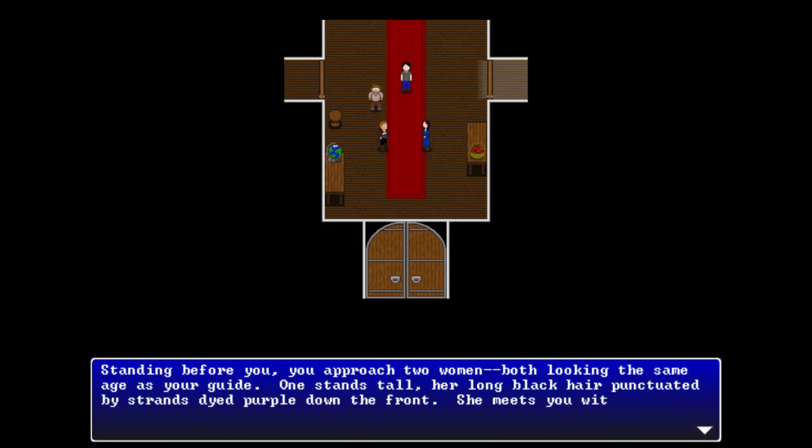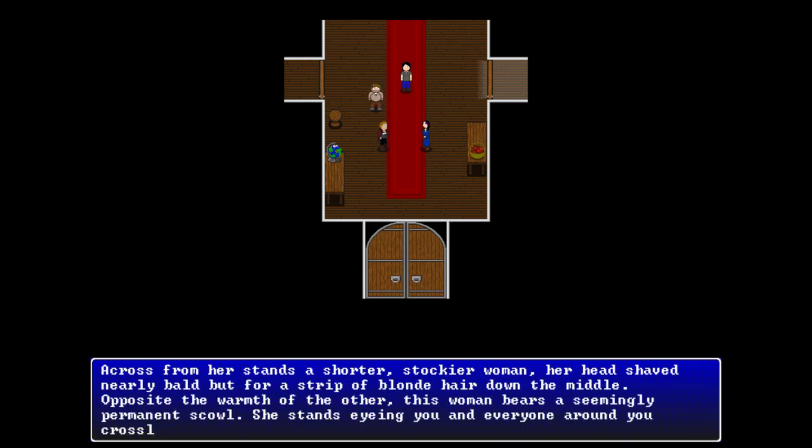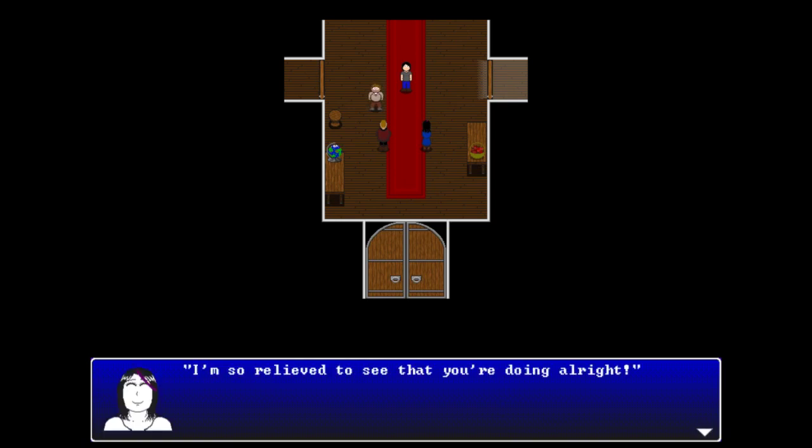Standing before you are two women. One stands tall with long black hair punctuated by purple dye down the front - she meets you with warmth and a smile. Across from her stands a shorter, stockier woman with her head nearly shaved but for a strip of blonde hair down the middle. Opposite the warmth of the other, this woman bears a seemingly permanent scowl, eyeing you and everyone around her crossly. The guide introduces her: 'I found her, Jacqueline. Thank you.'